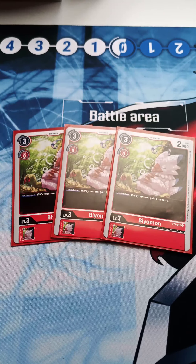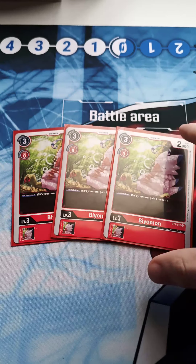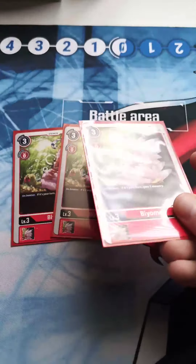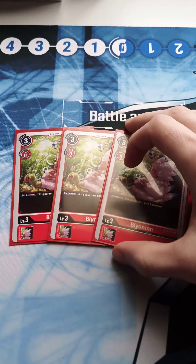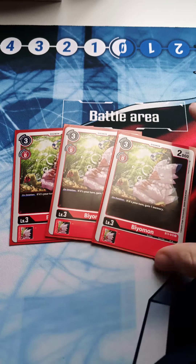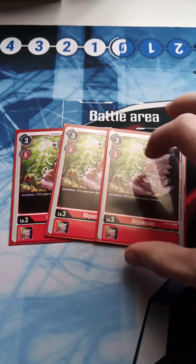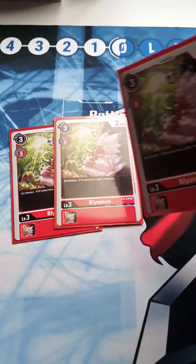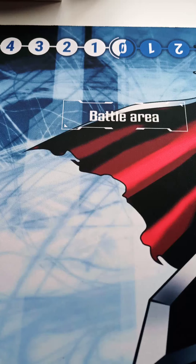From set 1.5, we have the BiyoMon with the memory effect. If I went first I'd drop this from hand — yes, I give my opponent three memory, but they don't really go off. They try to climb in the raising zone, then it passes to me, I swing with this straight off the bat, gain a memory, and then pop off. Such a really good card — playing three of these.